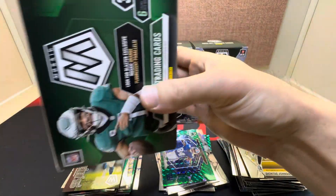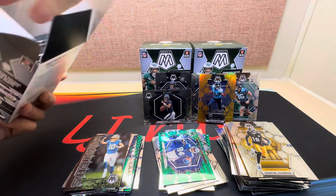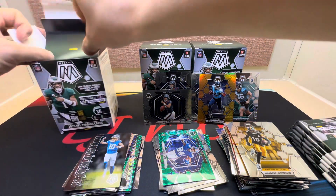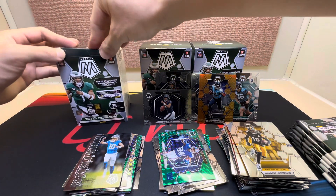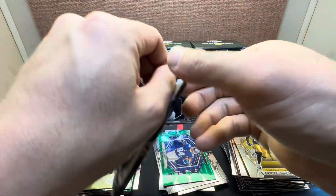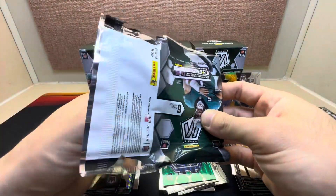Let me know what you think of this rip — what have you pulled out of Mosaic blasters? We did pull a Honeycomb out of these, stoked about that. That second box was awesome — containing a CJ Stroud. Here we go on the third box.